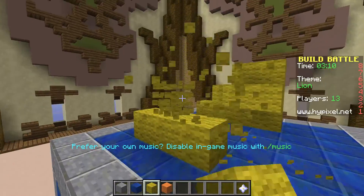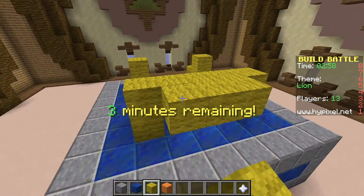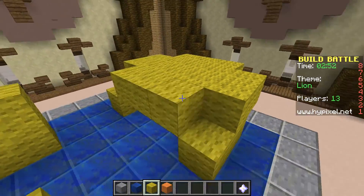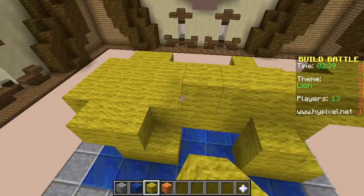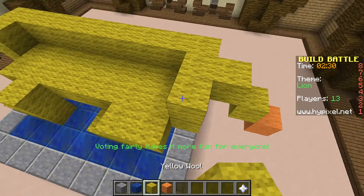Oh god. Alright, that's not terrible. So now we seal it off a little bit. This will be the back end of the lion, and then this will come in like this as the body. Its ass is kind of big — don't worry about it. There we go, perfect. That's the best fucking tail you've ever seen.